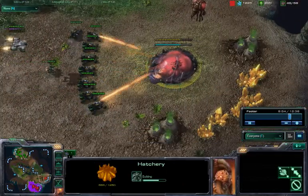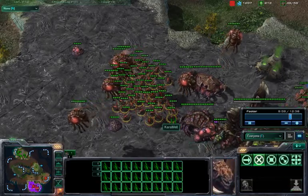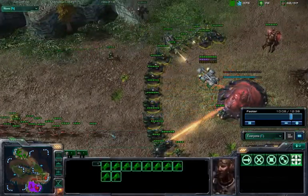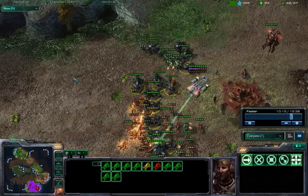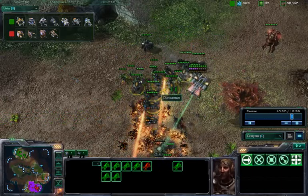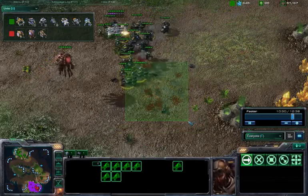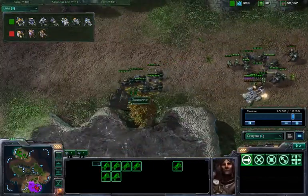He opts to take out the expansion — this is going to be a free kill. Caramel needs to move out these Zerglings, but after seeing all of those Hellions, he's got to be pretty wary. Here they come — he has about 50 Zerglings, and they are getting annihilated by these Hellions. The flames are destroying those Zerglings. That was a very one-sided battle, and there is just the remnants of roasted Zerglings.